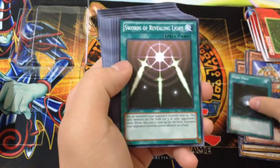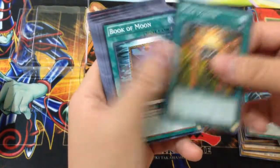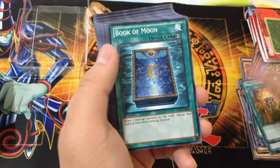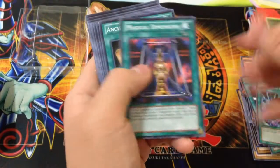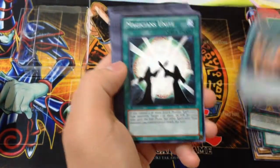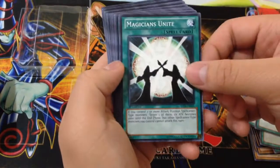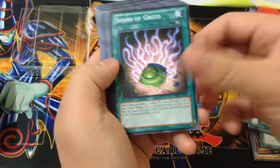Dark Hole, Swords of Revealing Light, Black Pendant, Mystical Space Typhoon, Mage Power, Book of Moon — still used today — Thousand Knives, Dark Magic Attack, Magical Dimension, Ancient Rule — a very good card to get out your normal monsters that are high level — Magicians Unite, Soul Taker, and Shard of Greed.